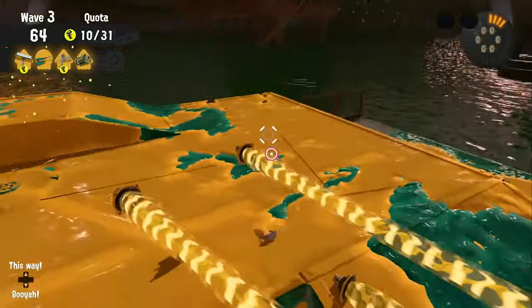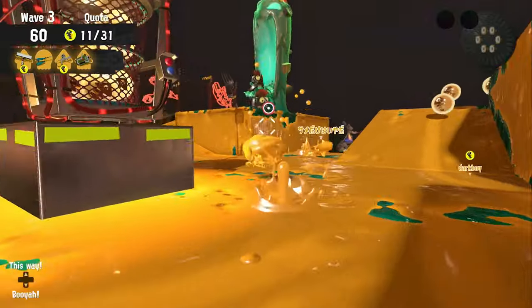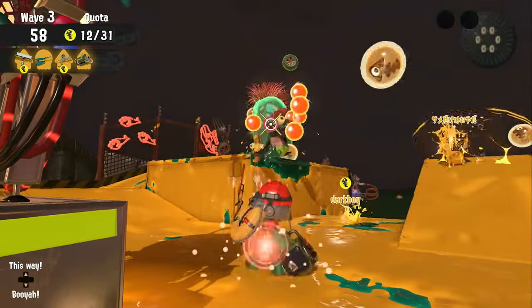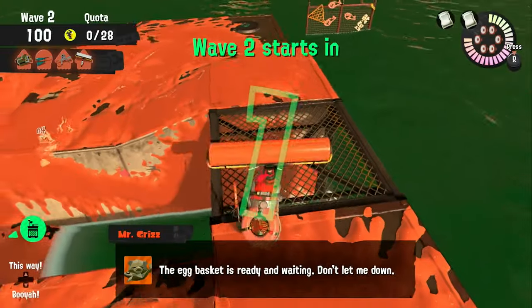If your weapon isn't suited to a specific night mode — for example, E-Liter at Rush or Sploosh in Mothership — you can simply grab eggs made by other players or use specials.